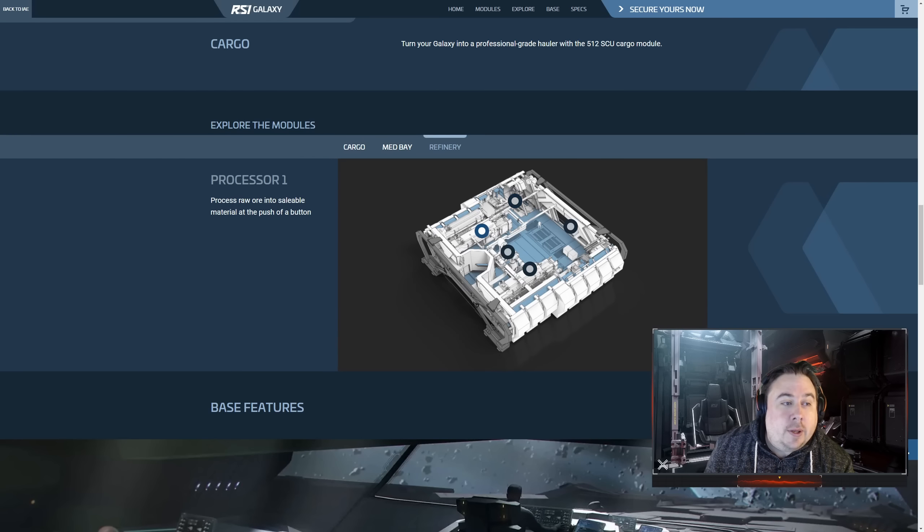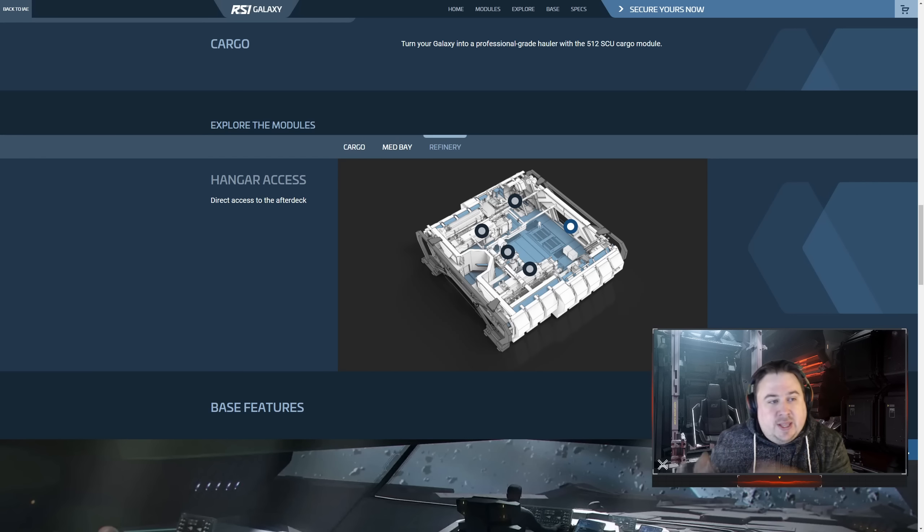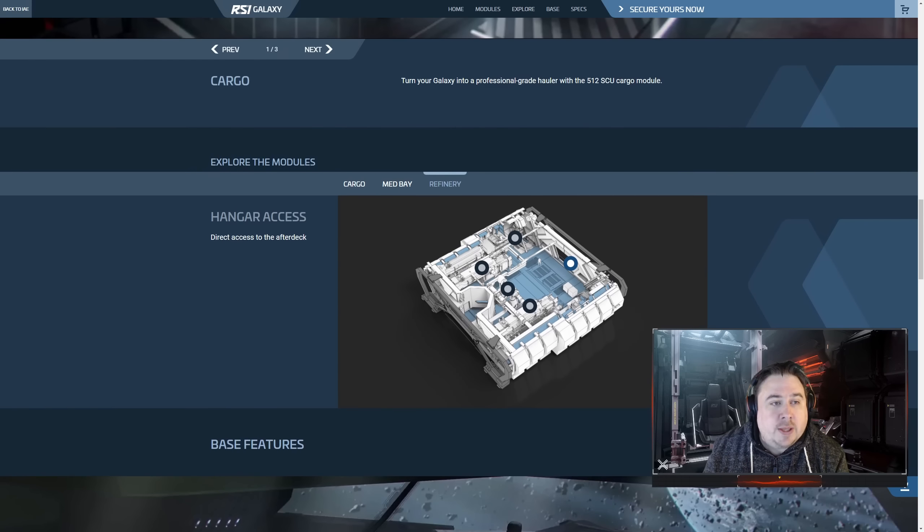And your refinery — two processors running at the same time. Your mineral extractors straight down below. There's a command console — that's your station to do stuff. It looks like that area might be storage for crates and whatever else. And then again, direct access to the hangar, which if you don't have a ship in there, I'm sure will double up as more cargo space.